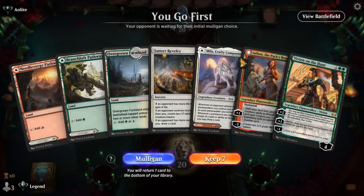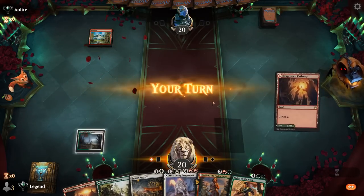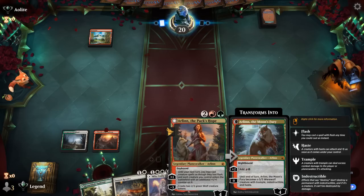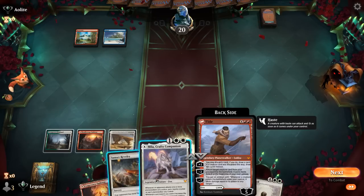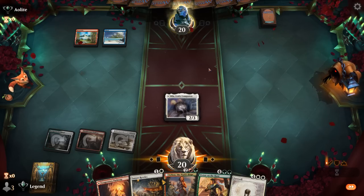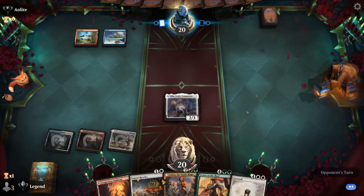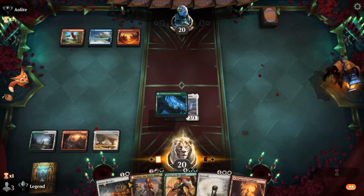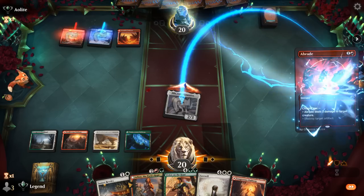We're on the play with an acceptable hand. We see turn-one Mountain pointing toward Red. We can play the Crafty Companion on three to protect our Planeswalkers. Going into blue-red — not our favorite matchup admittedly. The combination of counterspells and hasty dragons finishing off our Planeswalkers is generally not where a Planeswalker Super Friends deck wants to be. Mila resolves and we go for Arlin next turn.